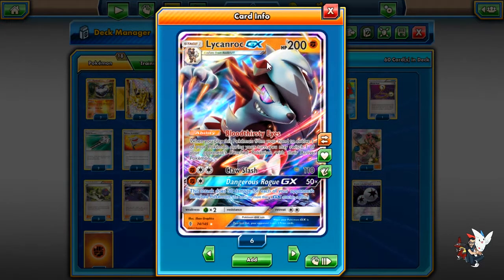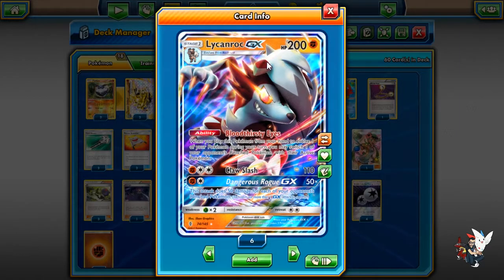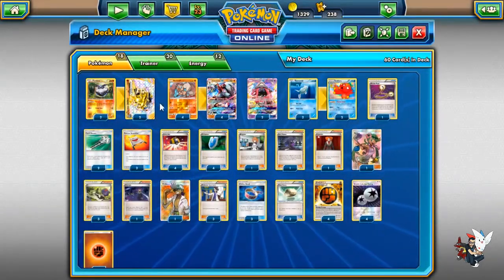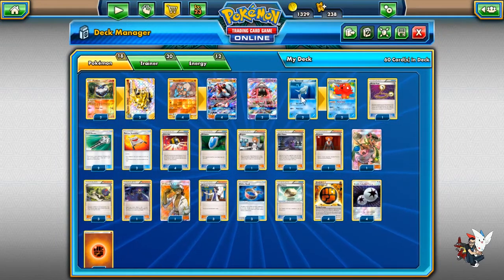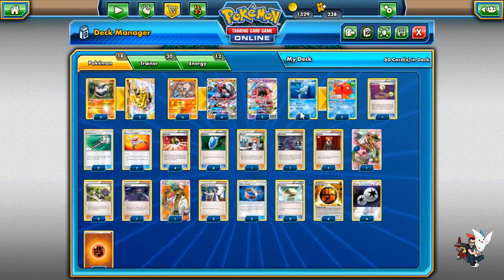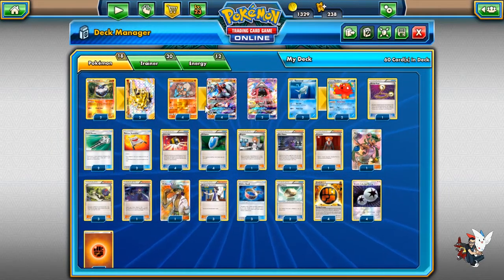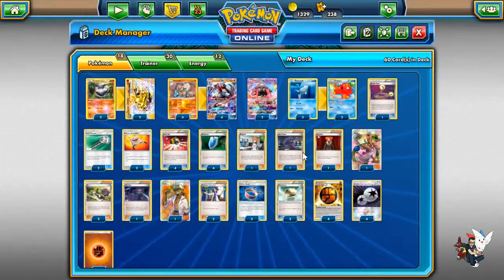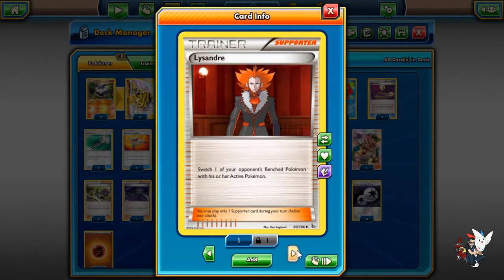In most matchups against Garb you have a decent matchup because Lycanroc beats Drampa-Garb — you can just knock out the Drampas, and Claw Slash with a Strong Energy will always one-shot Garb. You can recharge with your single-prize attackers like Carbink, and Octillery kind of negates N. Playing 4 Ultra Balls, 4 VS Seeker, 1 Brigette — that's why I'm playing Remoraid. It's a lot easier to play Remoraid/Octillery if you have Brigette. Brigette turn 1 is always super powerful. 1 Hex just for Greninja matchups and Volcanion. 1 Lysandre — I only really need 1 in this deck because Bloodthirsty Eyes covers most of it.